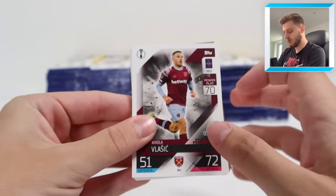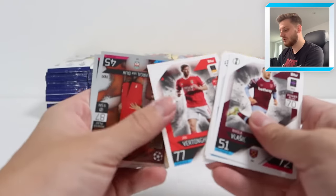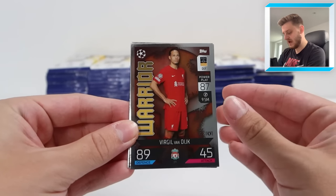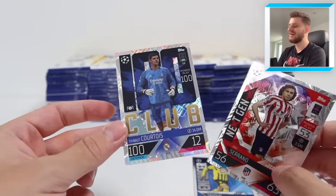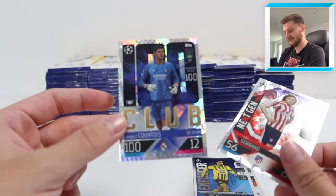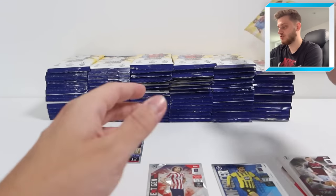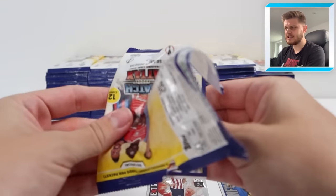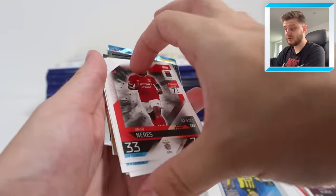At some point we will skip past the base cards because we're going to see them so many times. We're mainly looking for those insert cards, the chrome previews, the chrome shields, all that good stuff. Starting off with Warrior Van Dyke, Enforcer Dahoud, Next Gen Javi Serrano and first pack - 100 Club, Thibaut Courtois. Fantastic stuff. I wonder if we can build the whole 100 Club in this 100-packet opening. It's one in six packs, so I reckon it's doable.